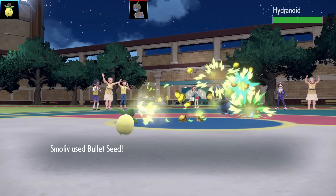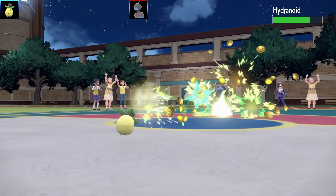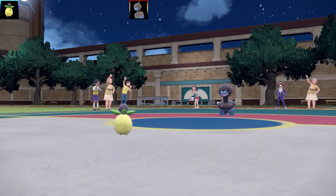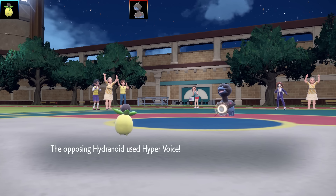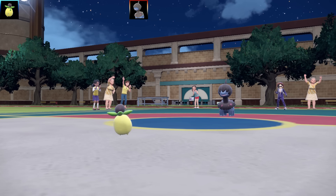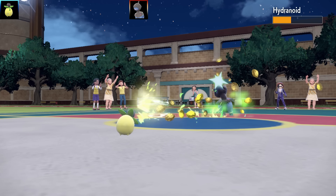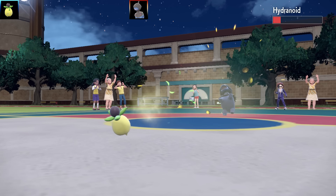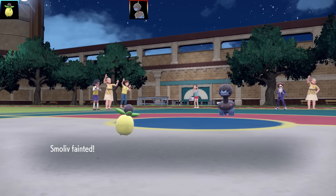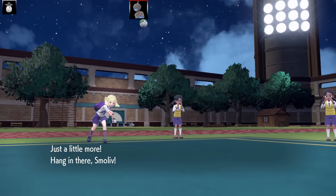So we've got a Dino leader — it seems to be a special attacker with Nasty Plot. I've got this little Smolov on a bullet seed loaded die set. There really wasn't too much I could do to a Dino, so I had Bullet Seed, Flail, Endure, and Facade with max health and max attack, out nature, and the item was a Loaded Die. I try to get as much damage off as possible. I also cut out the little gap between Bullet Seed hits so it looked like rapid fire. Unfortunately Smolov is going to faint there.